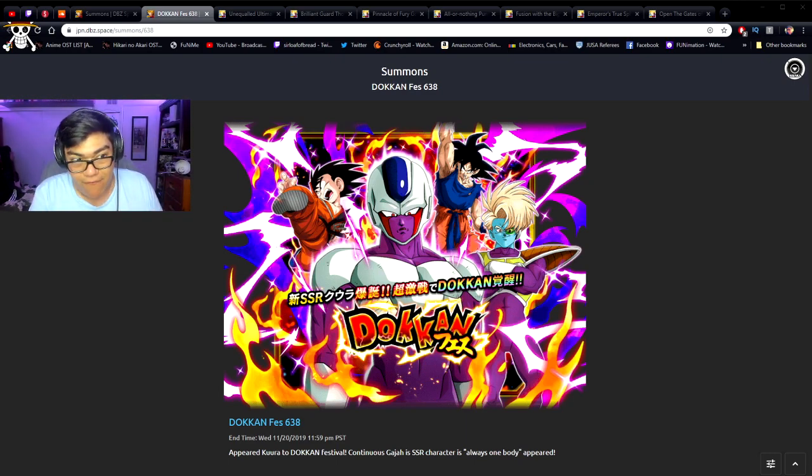Cooler in itself — just Cooler himself — if you pull him, you basically have just pulled the best STR unit in the game. I am not joking. This guy legitimately is one of the best units that's come out in Dokkan recently, just because of the fact that when he transforms to his final form, he's absolutely broken. I've used him so many times already.